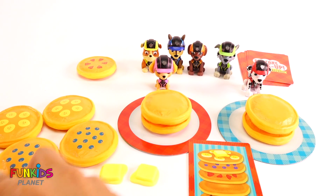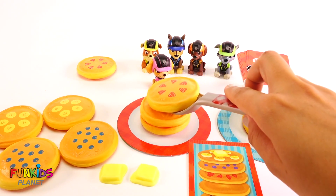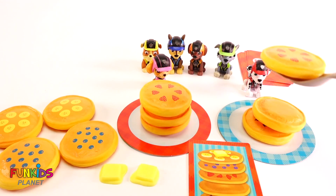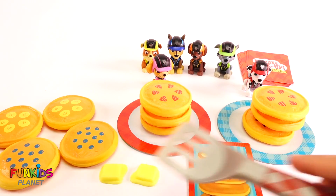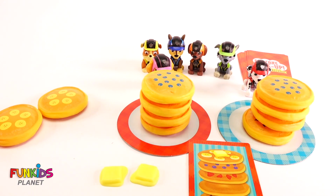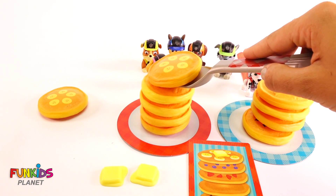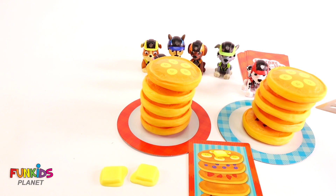Next is strawberries. Strawberries are pink or red. Next up is blueberry. Then banana. And then we have to put on their butter.